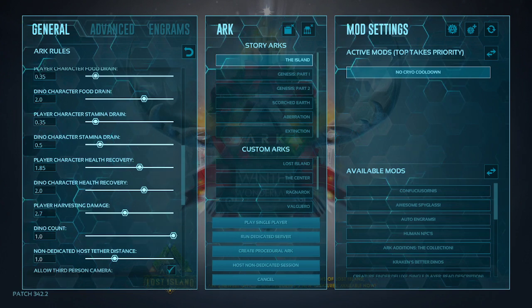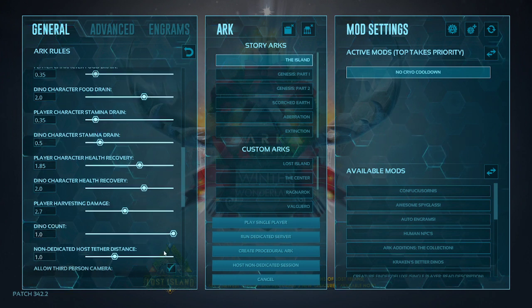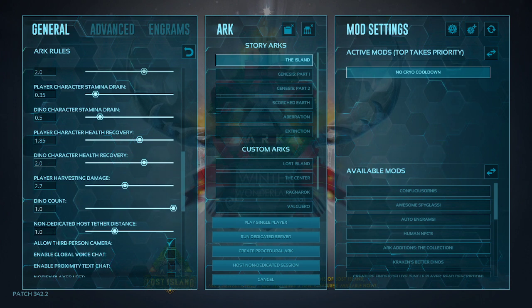For player harvest damage, I have that set to 2.7, so you're not just sitting there whacking on a tree all day. Dino count I've left alone, and I've also left the non-dedicated host tether alone, though you can bump that up to 99 if you play with people — these settings should work fairly well with two to five other people. I have mine set to zero because I don't play with others.